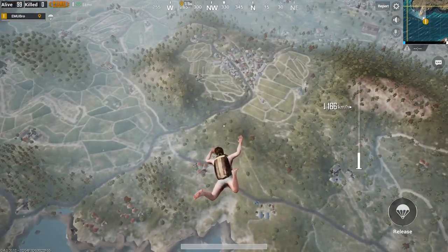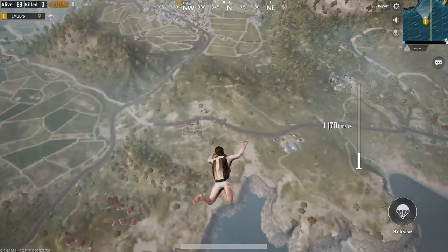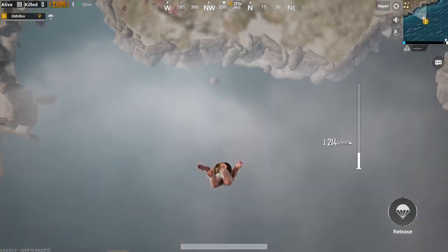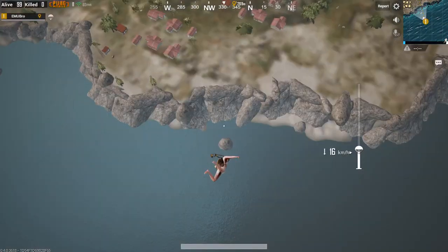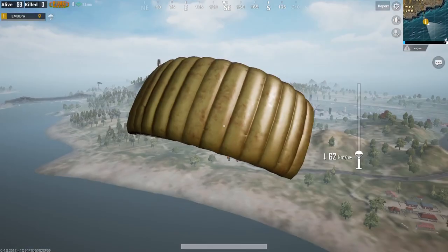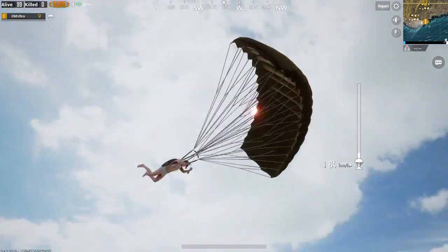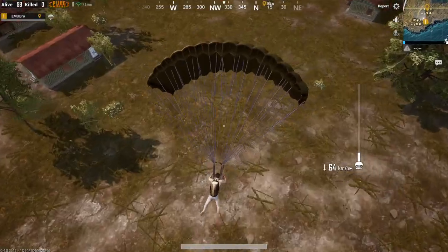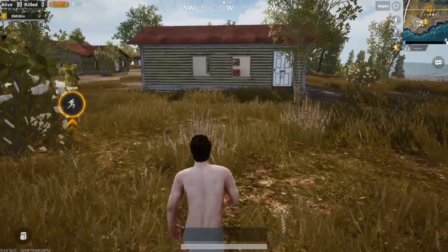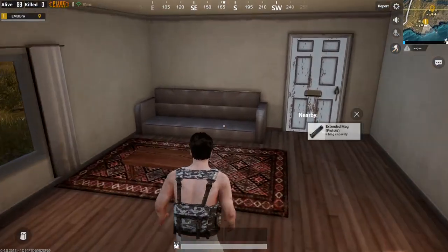There we go. Once we get to about 200 meters or so, I think we'll just go straight down. I'm not trying to do too much with the parachute just because this can bug, especially if you free look — it can get stuck, and then you have to hit alt a couple times before you're able to actually control the parachute again. So that's why I'm not going to be doing that extensively. It looks like there's no one else around, which is good. We'll just run straight for these houses and see if we can find anything. Just vault on through there.